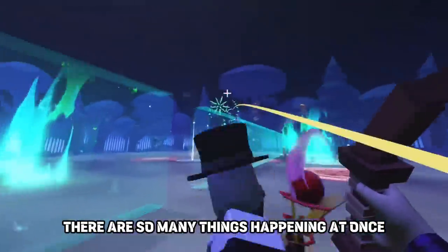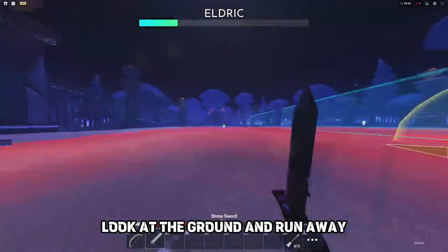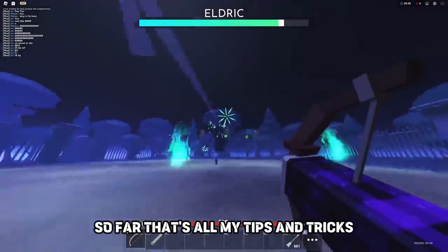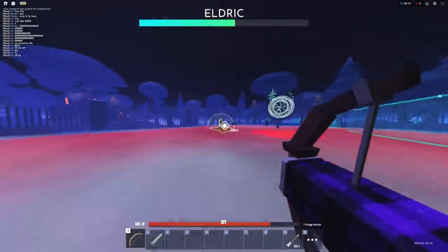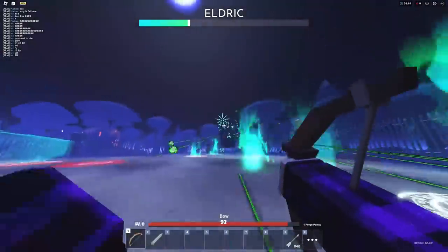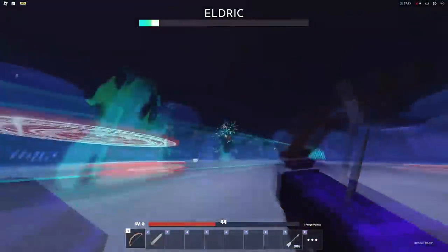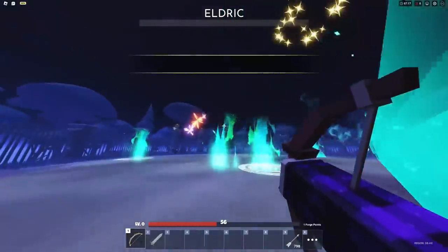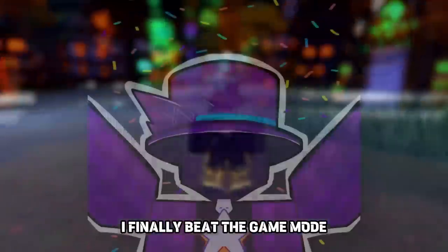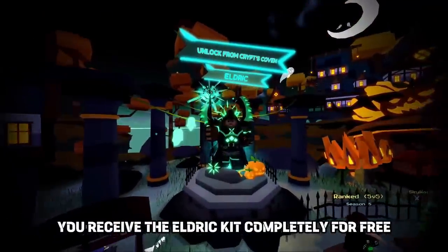What makes this boss so difficult is that there are so many things happening at once — it is so easy to get distracted. When fighting the boss, keep shooting at him. If you're running low on HP, look at the ground and run away. When Eldrick spawns the platform, you cannot damage him during that period. The longer the fight goes, the quicker he gets. After 50 different attempts, I finally beat the game mode. These are the prizes: first, the Warlock Slayer title; then the Crypt Master — the same one from last year — and of course you receive the Eldritch kit completely for free.